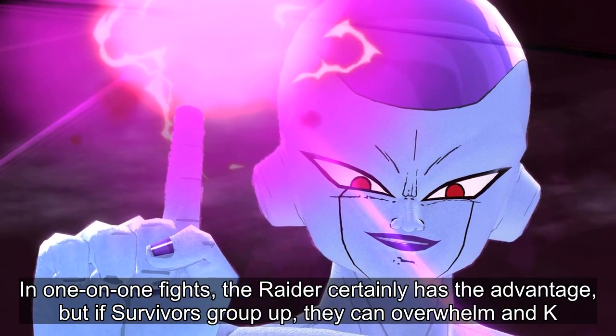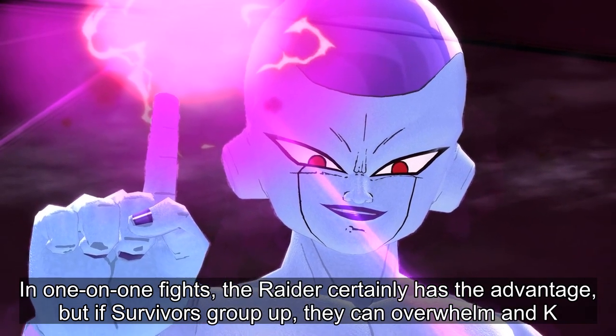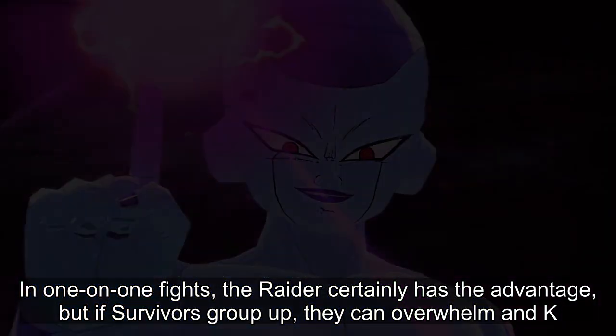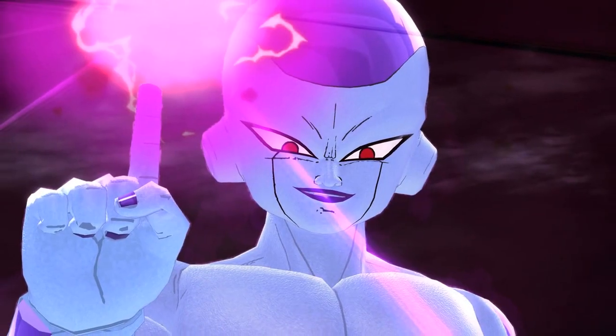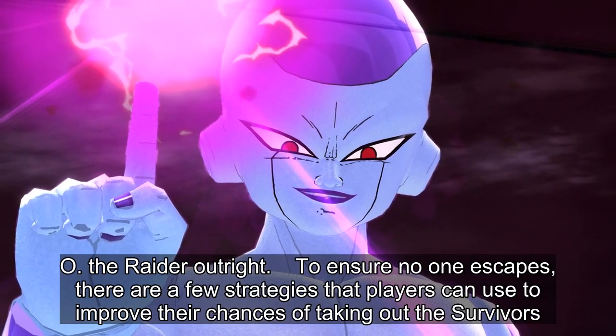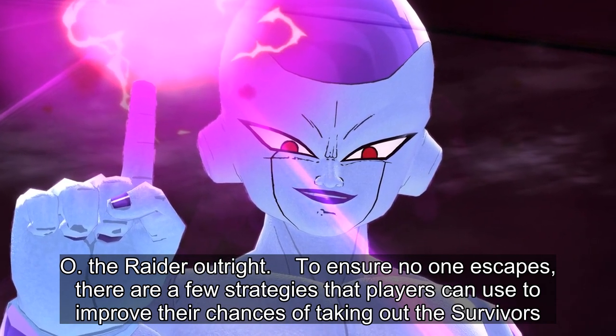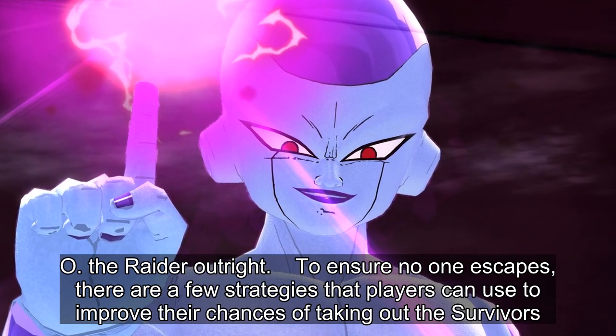In one-on-one fights, the Raider certainly has the advantage, but if Survivors group up, they can overwhelm and KO the Raider outright. To ensure no one escapes, there are a few strategies that players can use to improve their chances of taking out the Survivors.